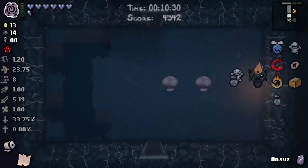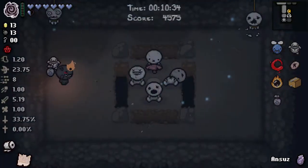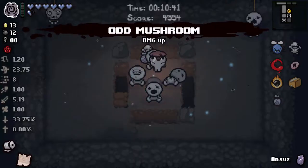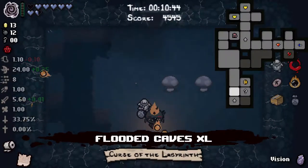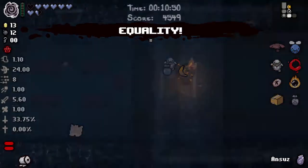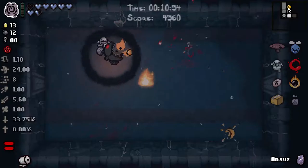Duct tape — very well, stuck. Wonder what it sticks to us. Oh, all of our familiars are stuck to us — that's brilliant, I like it. HP up. I will keep the two new trinkets rather than the old one that we've seen before. All of our familiars are now right up against us — that's actually a really good idea if we can find something like Little Brimstone.